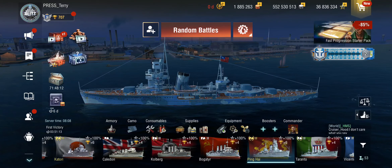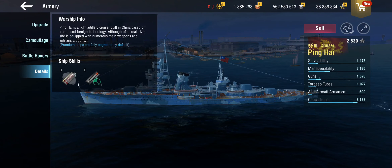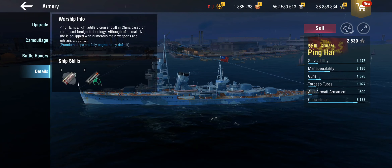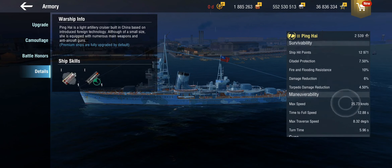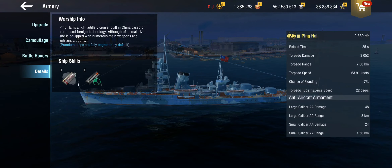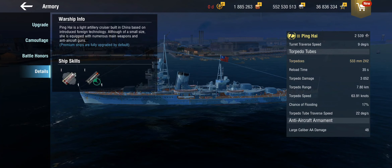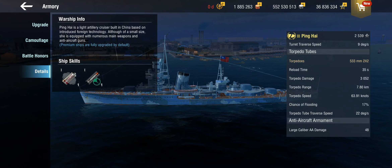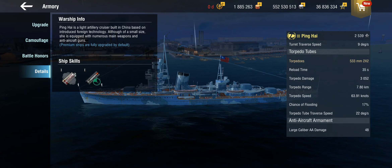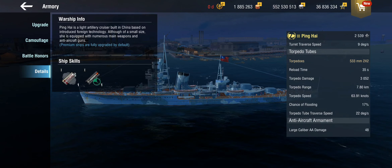Now the Ping Hai is a Pan-Asian cruiser, and as such you would assume she gets deepwater torpedoes, but I don't think that's the case here because it's not mentioned — it usually would be mentioned under the ship skills. So these are Japanese torpedoes, because she was more or less constructed under Japanese supervision and according to Japanese plans. So no, she does not get deepwaters.